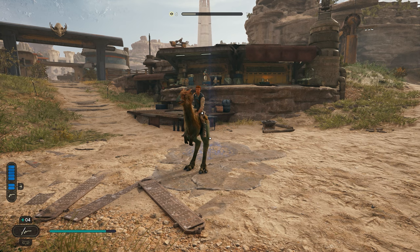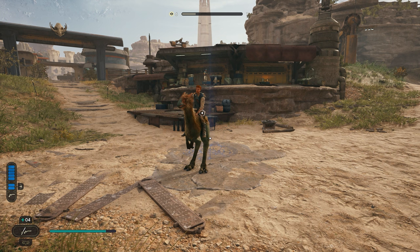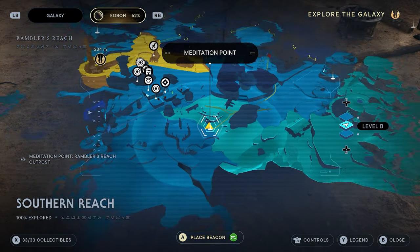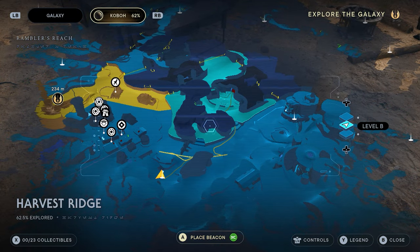Now, as always, some of these collectibles require certain abilities that aren't unlocked until later on in the main mission. So if you're not able to grab one, just come back and get it later. We're actually going to be starting from the Rambler's Reach meditation point. You guys can see where we're at currently — it's in the Southern Reach. Where we want to go is right over here toward the Harvest Ridge.